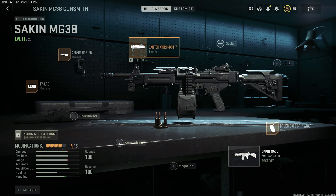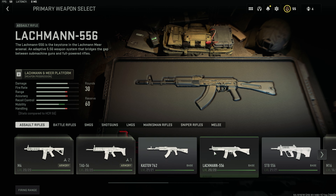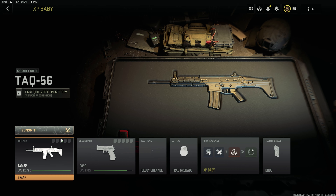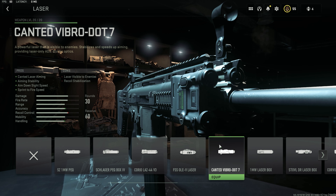Putting this on the LMG or even the sniper rifle turns each of these weapons into a busted weapon. It negates aimed-on-sight time — essentially you don't get a sight with this, but who needs it when you're going to be trading through people like that.